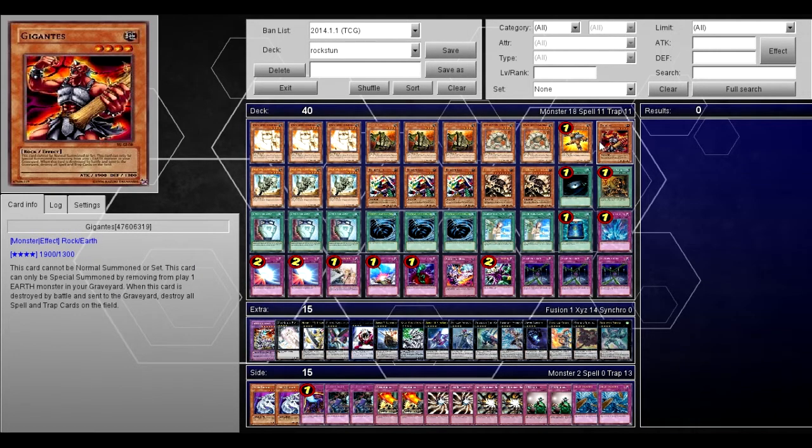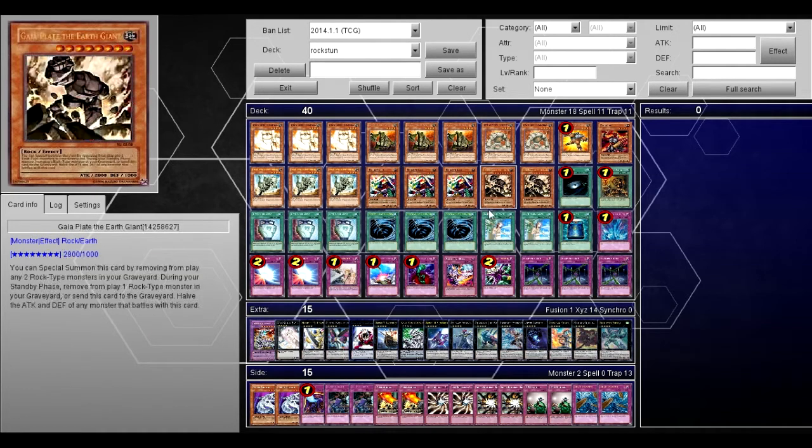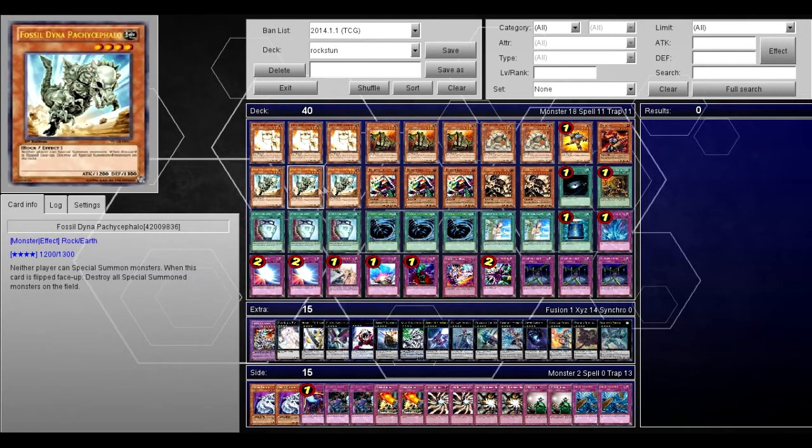Gigantus helps with your Rank 4s because even though this is a stun deck, you do make some Rank 4s with Block Golem. Block Golem is kind of slow, but that's why you have Volantis. 3 Fossil Dino — he's a level 4 rock monster and neither player can special summon monsters, and when this card is flipped face up, destroy all special summoned monsters, so that can really help against your opponent especially in the current format.